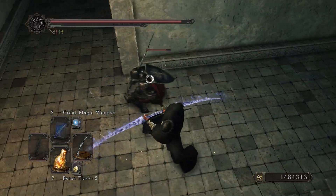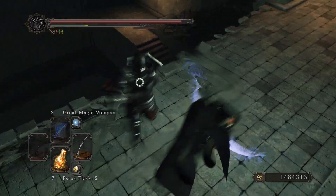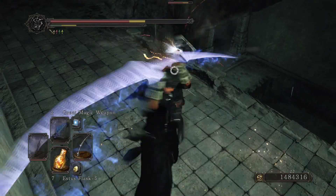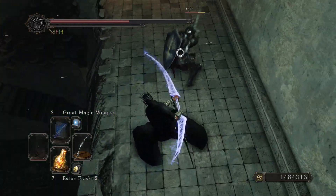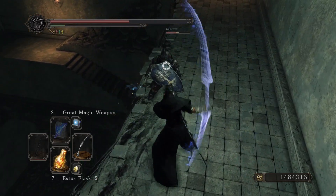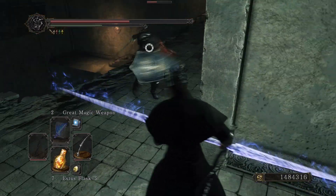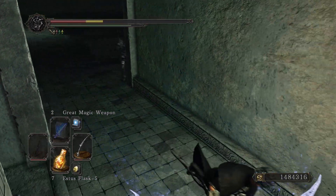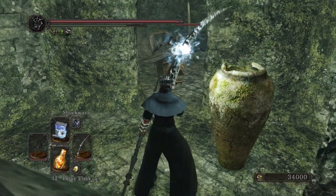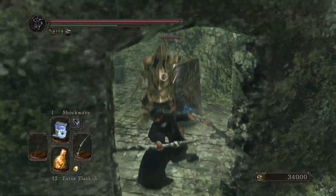I wouldn't say this is one of the best for outright damage because it does split damage. You could buff it with either magic or dark. However, I don't feel like that's very good because in order to do more damage with sorcery you have to level up intelligence, but for hexes you have to level up both intelligence and faith. So if you are a full-blown sorcerer, you should probably pick a staff that scales better with just one stat.